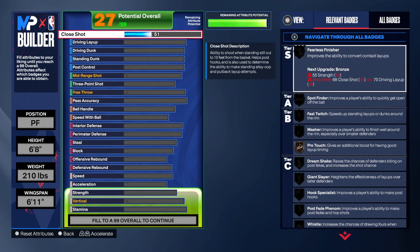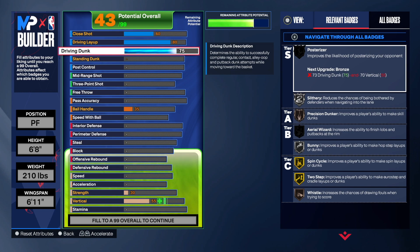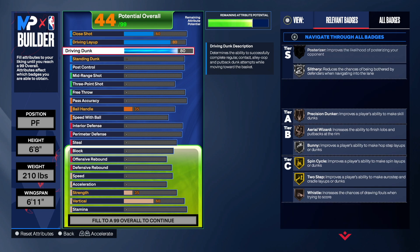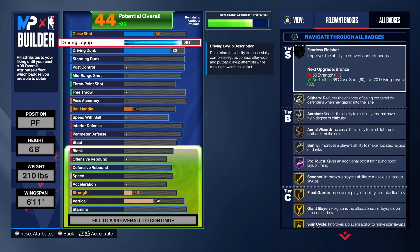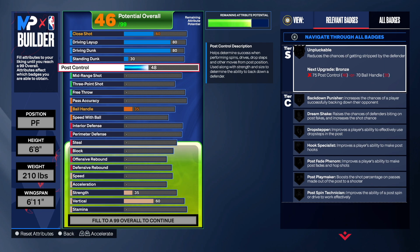You want to only go 60 on the close shot. I know I usually speak highly about going 71 at least, but trust me — for what this build is going to do, 60 is what we want. We're going 80 on the driving layup to get some really good layup animations. We're also going 80 on the driving dunk — so 80 layup, 80 driving dunk. The standing dunk just goes to 30; I had to put that attribute somewhere to reach 99 overall.